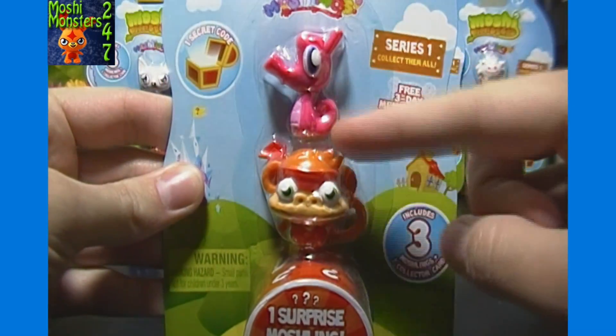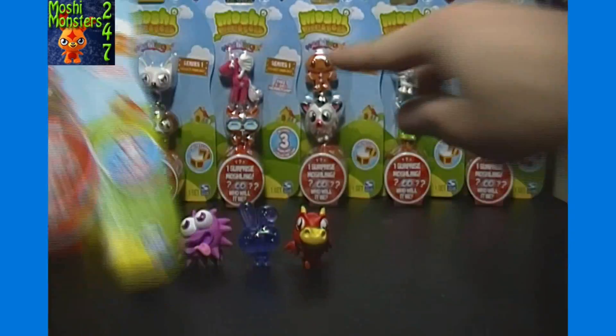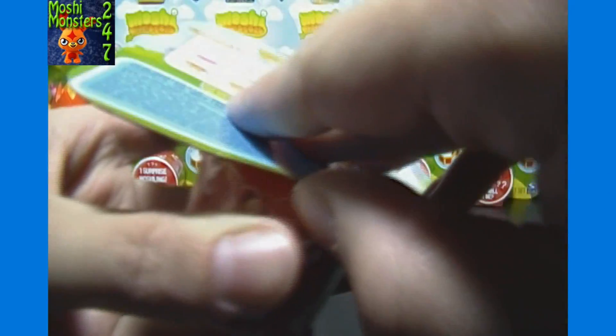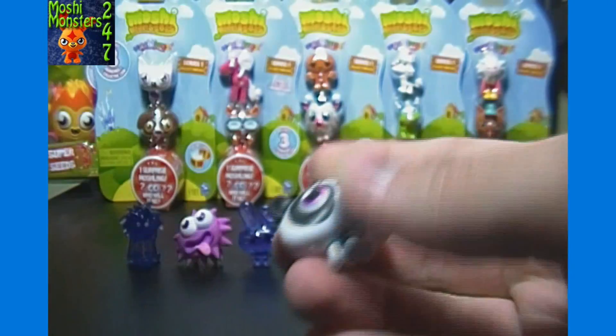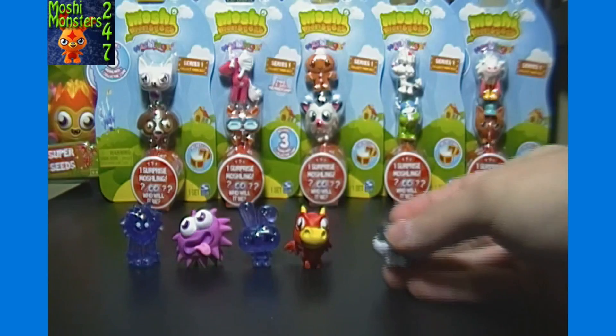Next up, we have Stanley and Chop Chop. Looks like this is one of only two packs that includes a three-day Moshling membership as well — different pack designs, that's like the first wave. This one is... Ultra Rare of Shishi the Panda. Also very cute.